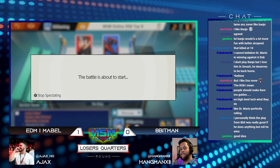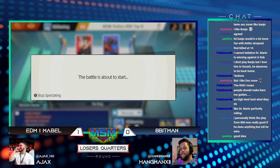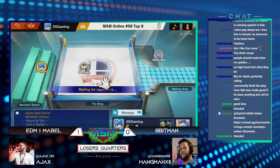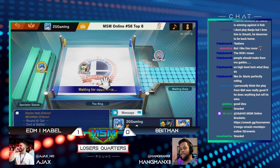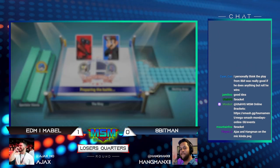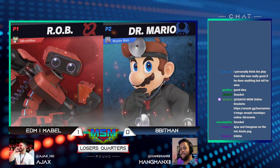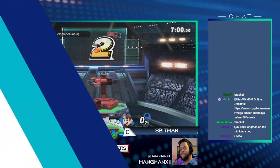One of 8-bit man's struggles can also come into a similar thing that we saw previously — 8-bit is very good with a massive lead, but when things come down to last stock situations and last hit, he can occasionally fumble. It does happen sometimes, and if he could just clean that up this could be huge trouble for Mabel. One of the things we might see is 8-bit being a little bit more defensive, trying to take advantage of the few disjoints ROB has at his disposal — back air, the laser, even trying to fish out with down air to keep some distance.